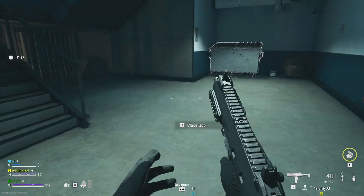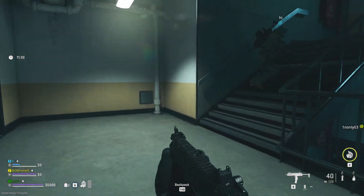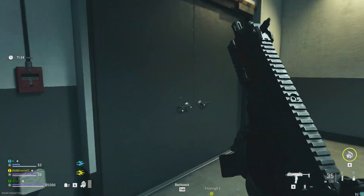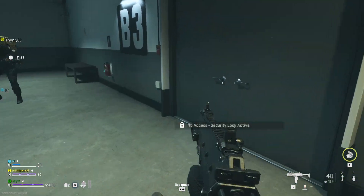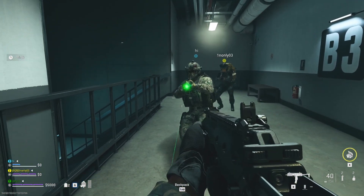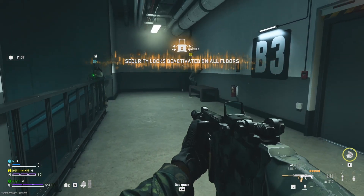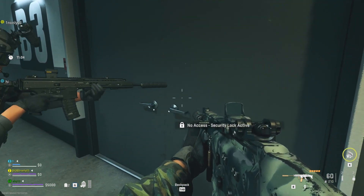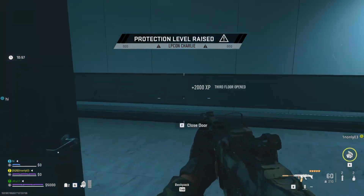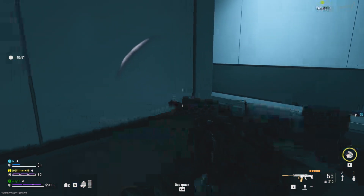Access point here. Okay, third floor — checking the door. This one might not be locked. We're waiting on the door access. Sometimes we get unlucky with the spawn of Wilson — we might have to go find him. Okay, deactivated. Access granted.